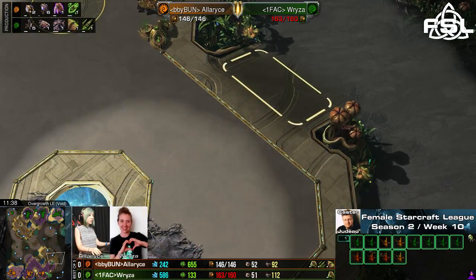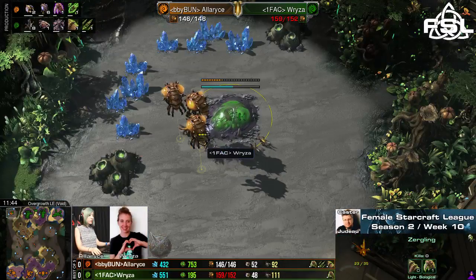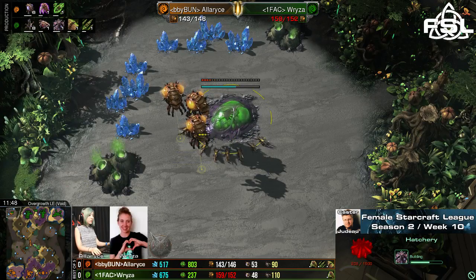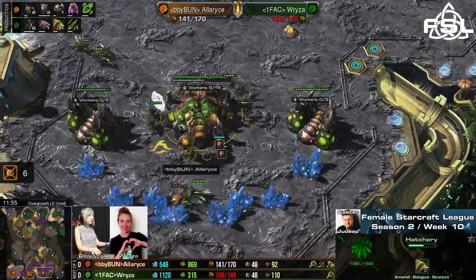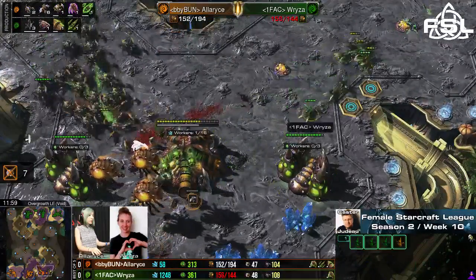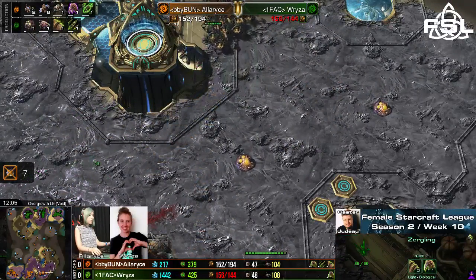Ryza just realizes these units can't really fight against that army head-on, so she might as well send them towards the third base, try a run-by attack. At the same time, Alaris realized that Ryza tried to take a fourth base — she retreats with all of her units in order to save her third base. A lot of workers have already been killed over here — very nice attack there by Ryza, not only winning a lot of time but also getting seven drone kills.